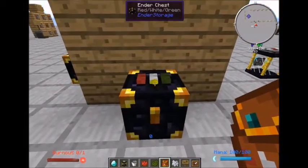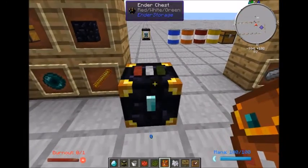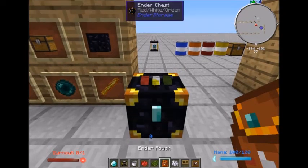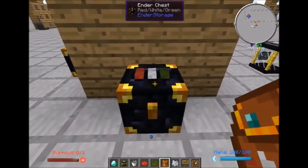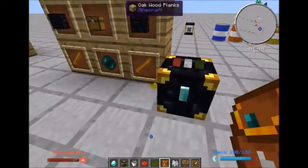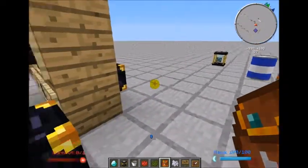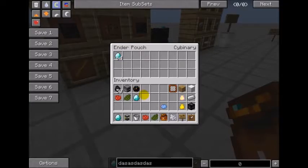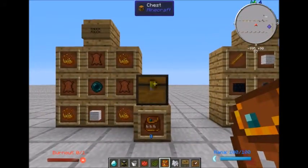Once shift right-clicked on the chest, the icon on my hotbar now shows red white green — if I open the pouch it opens that chest. That's a public red white green chest, so the pouch is now linked to the public red white green combination. If I want to access my private red white green chest, I need to shift right-click on it — you'll see the button on the flap in the hotbar turns into a diamond icon when it's private, versus an ender pearl for public. Now if I open it I can see my 64 diamonds.